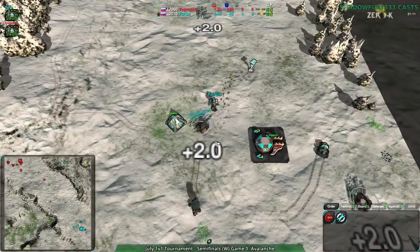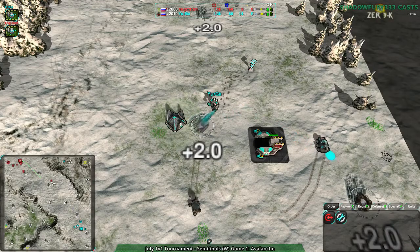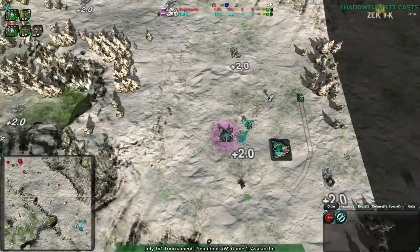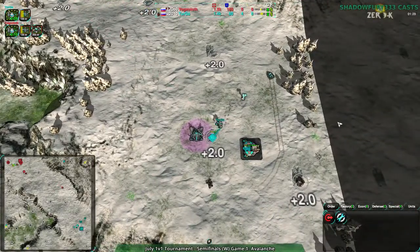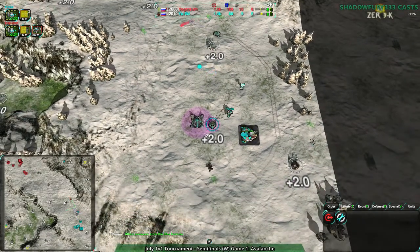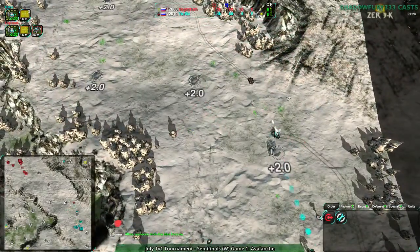Very nice harassment from Yogg's Doth early on — Yurga might not be able to recover quickly. On Avalanche, if you start losing and start getting disadvantaged, you've got to reclaim that pretty quick. Reclaim and rebuild.